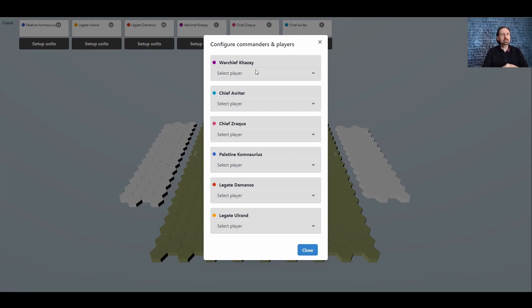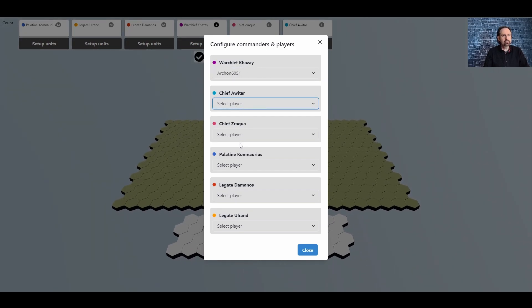The first thing that happens is you configure the commanders and players. In Domains at War, each player controls a number of units on a particular side. The orc side has three different commanders, and in theory you could have three different players each running them. Likewise, on the Arran Empire side, you've got three different commanders. You can have up to eight commanders on a side, so your typical gaming group can each be a commander, while the GM commands the enemies. Since I'm the only one playing, I'll set myself as the player for everything.